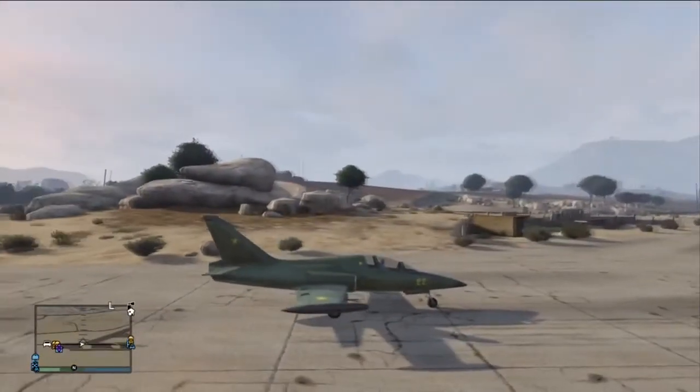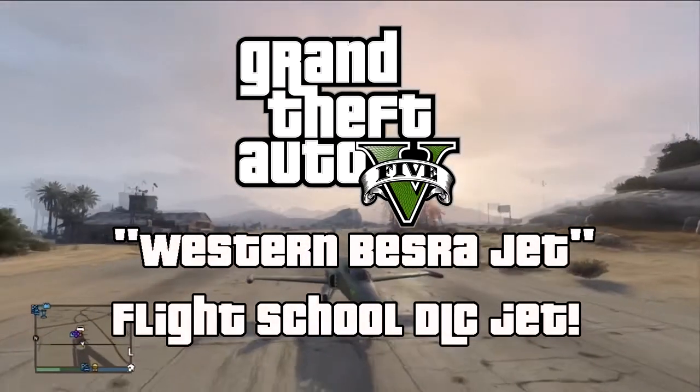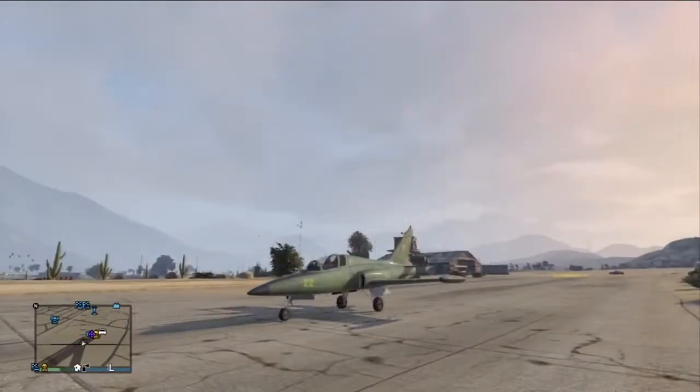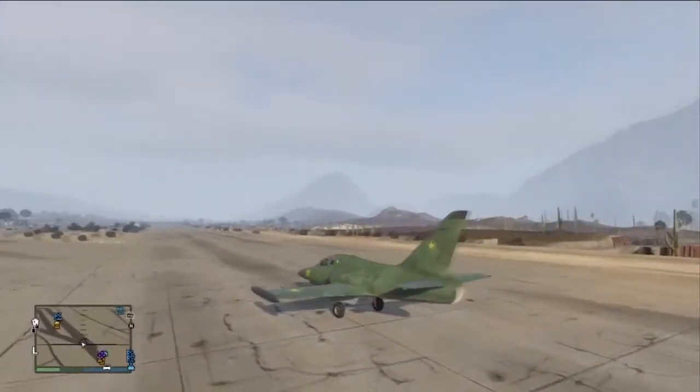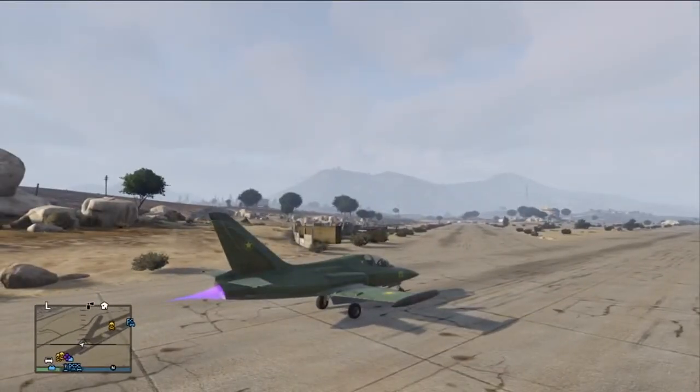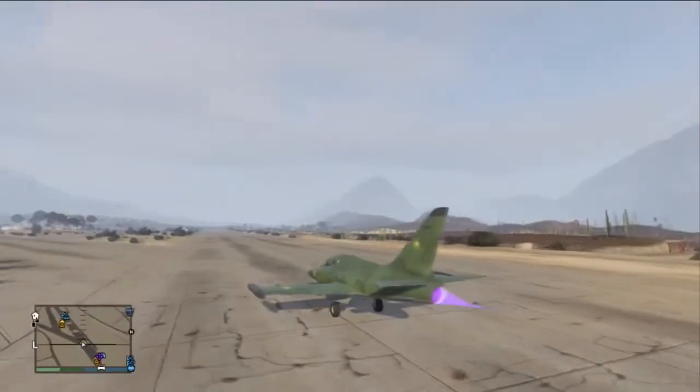Hey guys, it's Stig here and welcome back to another GTA 5 video. In this video I'm going to be showing you guys some gameplay of one of the brand new DLC jets for GTA 5 Online. This jet is called the Western Bester jet and as you can see it's got very nice purple flames coming out of the back.